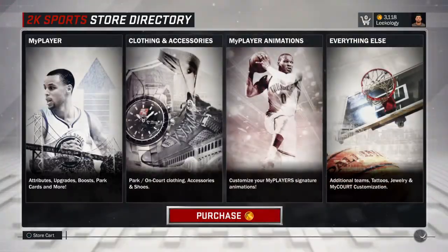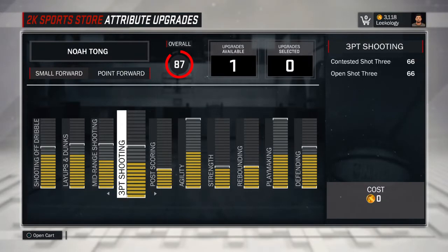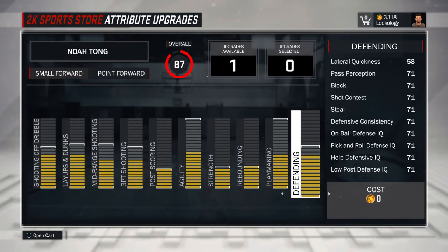So I'm going to go to Store, Upgrades, you want to go to My Player, Attribute Upgrades. See where it says upgrades available? I only have one upgrade available, and obviously, as you can see, I have a lot more than just one upgrade I could do.